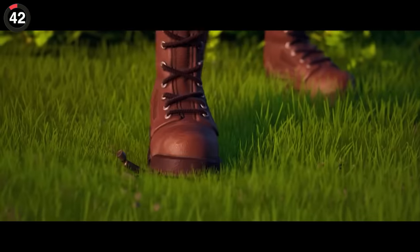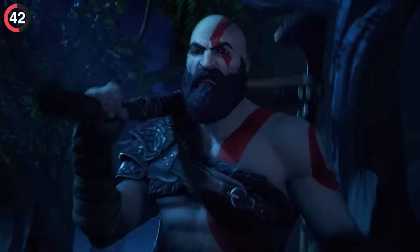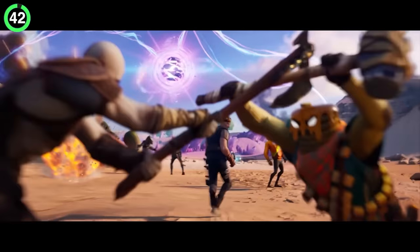By the time Zero Crisis happened, most people had forgotten about Season 5, but Epic actually hid a secret from a previous trailer. When Kratos was introduced, he scared off Mancake in the cinematic, and it took the whole season for them to eventually fight.